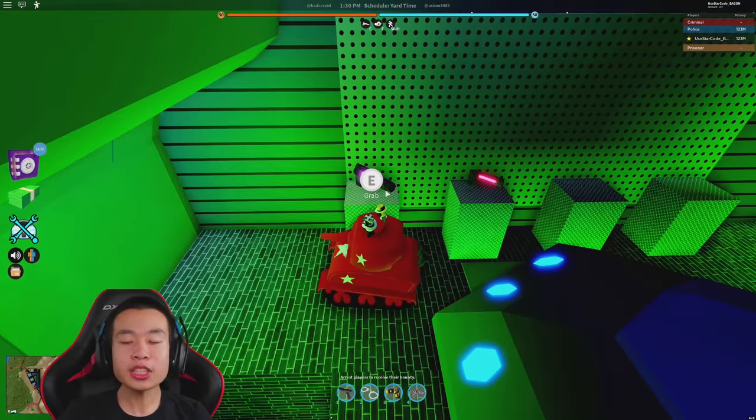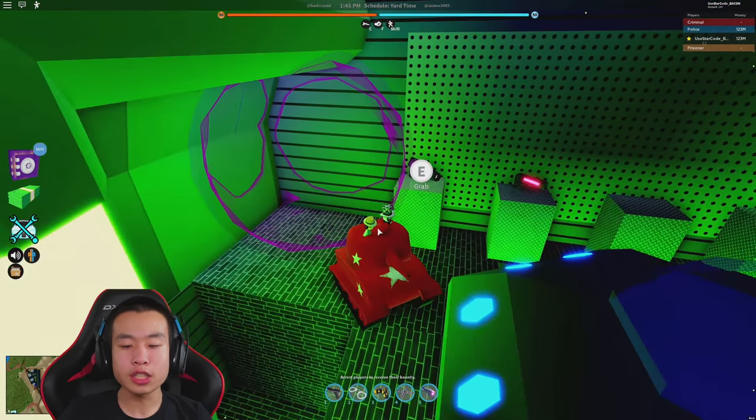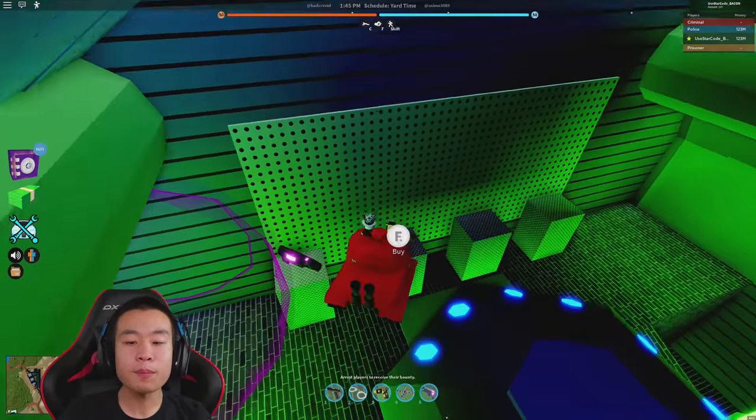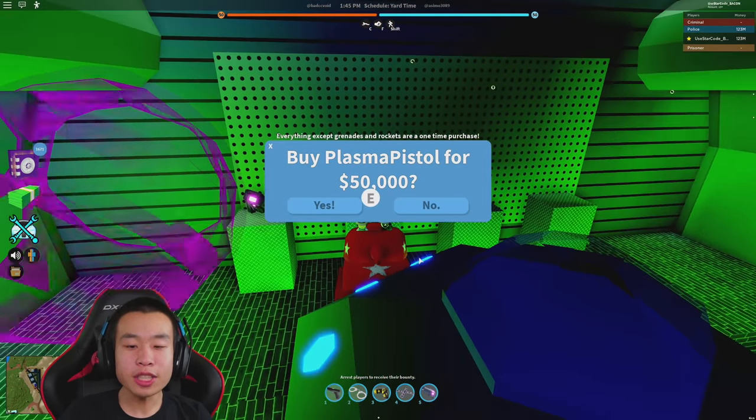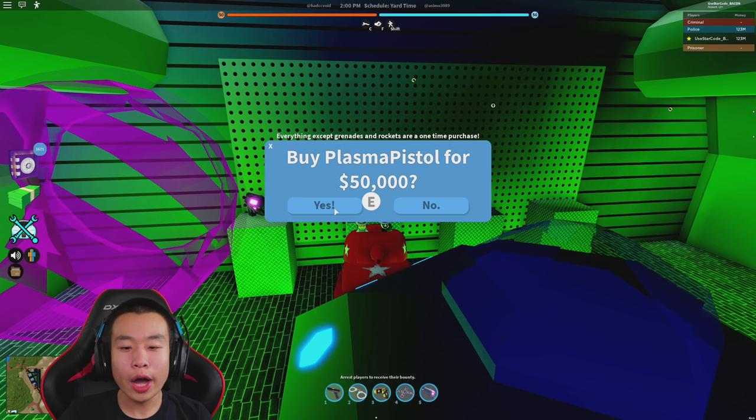Over here we have two guns: this is the old force field gun — if I use it, it spawns a force field and you go inside and heal up. This one is 50,000 cash. The Plasma Pistol — three, two, one...